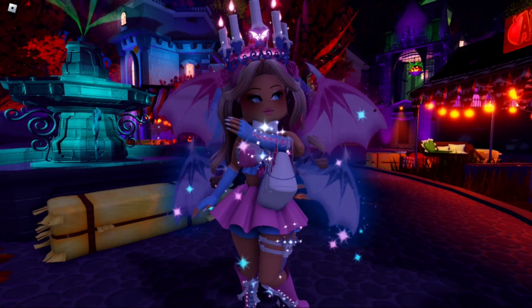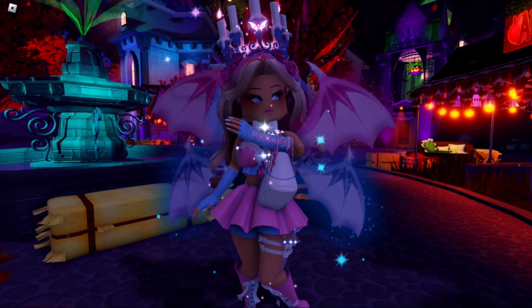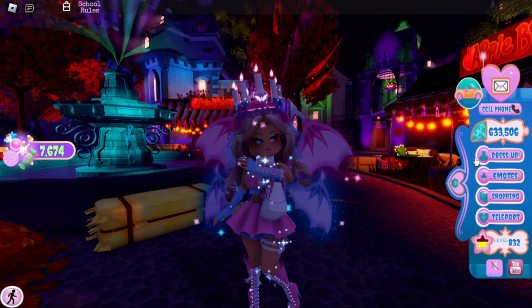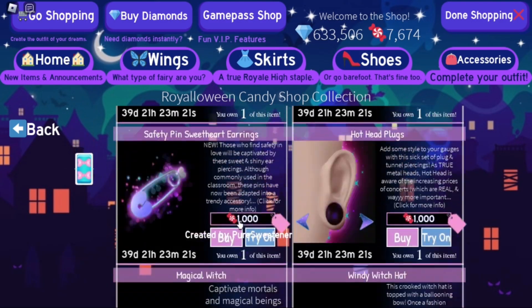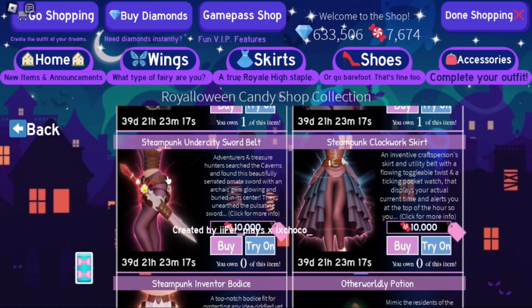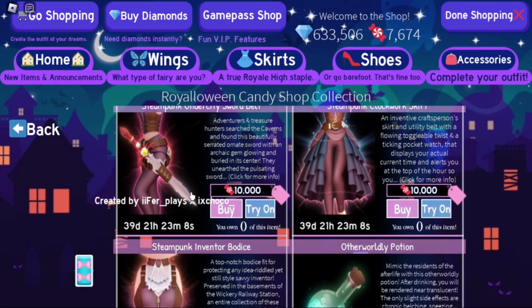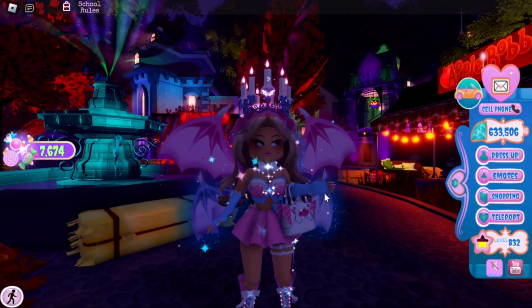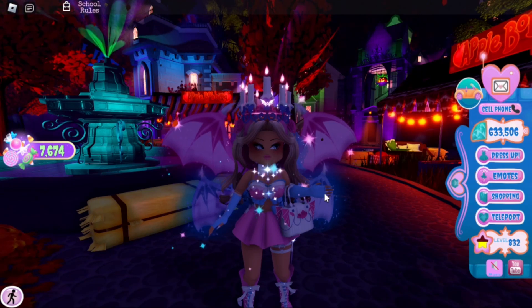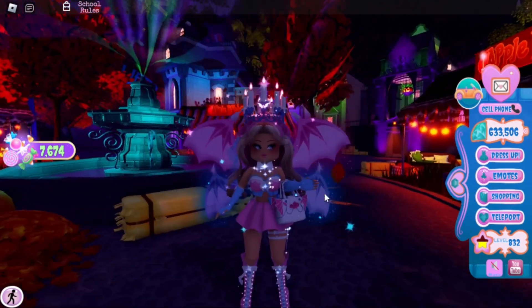In today's video I wanted to talk about a great method and routine to farm for the steampunk set in the candy shop right now. If you go to the candy shop and scroll down, you can see the new items: the Steampunk Undercity Sword Belt, the Steampunk Clockwork Skirt, and the Steampunk Inventor Bodice. These items just came out and are in high demand, so I want to give you a routine to help you farm a little bit every day.